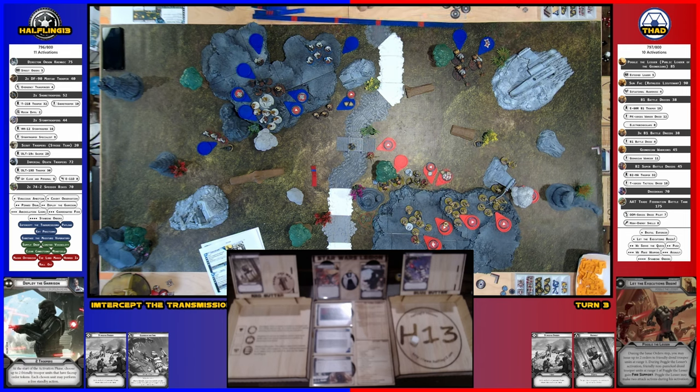I've got special forces so I'm going with the sniper — no choice. He's going to aim and shoot at Sun Fac. One hit, one blank, one blank — reroll the blank for nothing. That gets blocked by cover. You take a point of suppression.